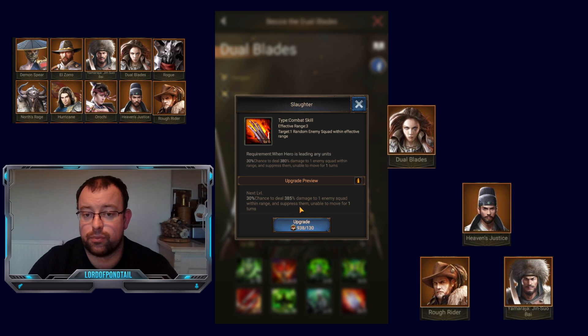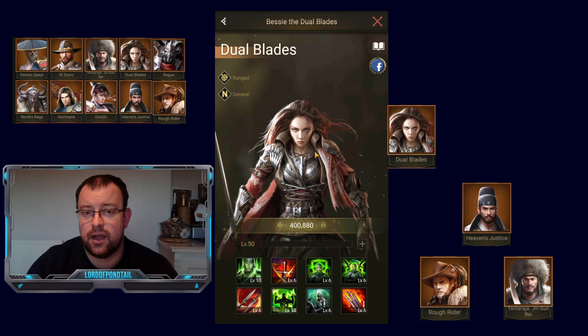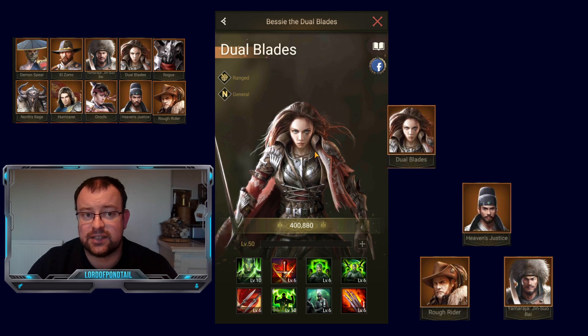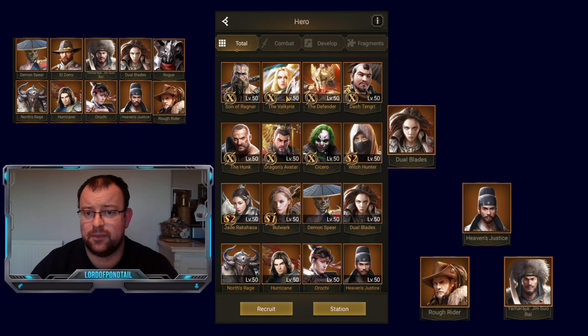Her 8th skill has Suppression in it, which is the best form of CC — crowd control. It will stop an opponent's squad from both doing basic attacks and skill attacks. If that's activating even just 2 or 3 times in a battle and targets the enemy's back row — say a Hurricane or a Zoro — that could really make a significant difference. She's a really nice middle row hero when starting the game, and because she has extra resistance, you could use Dual Blades on your front row if absolutely needed, though it's not ideal.